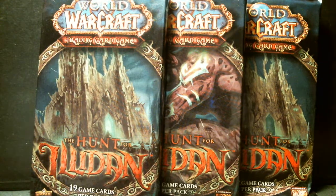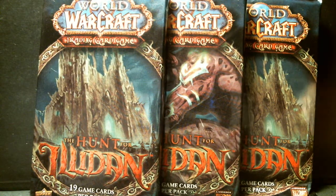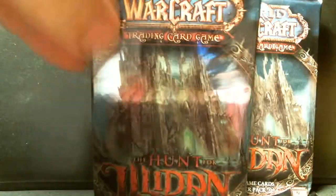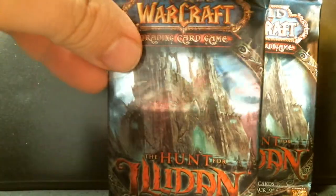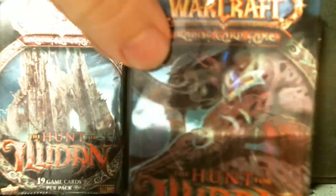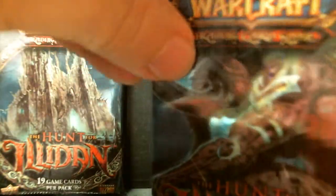Here are three packs of the Hunt for Illidan, the third set in the second block of the World of Warcraft TCG. These packs come with 19 cards. Let's see these cards — make sure that I don't cut any of them with the scissors.